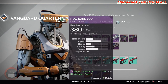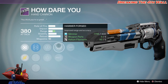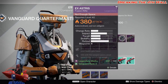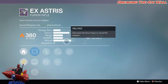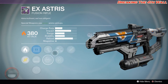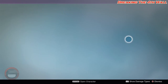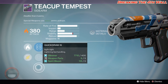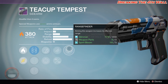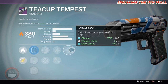The next weapon is the How Dare You with True Sight, Fast Draw, Quick Draw, Relentless Tracker, Last Resort, Hammer Forged, High Caliber Rounds, and Reactive Reload — I don't think it's that good. Then we have the X-Asterisk with Reflex, Red Dot ORA2, OEG, Battle Runner, Replenish, Small Bore, Enhanced Battery, and Eye of the Storm. Then the Teacup Tempest with Steady Hand, Fast Draw, Quick Draw, Zen Moment, Feed and Frenzy, Fitted Stock, Casket Mag, and Range Finder. I'd put Zen Moment, Fitted Stock, and Range Finder on it.